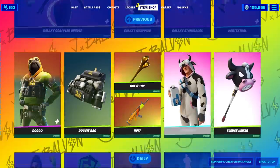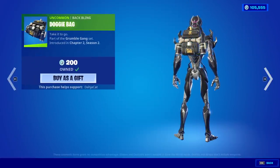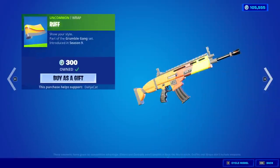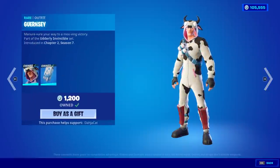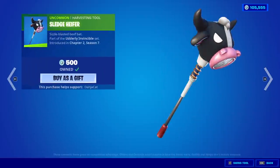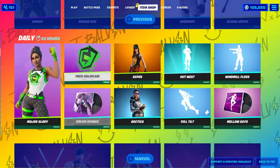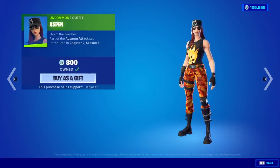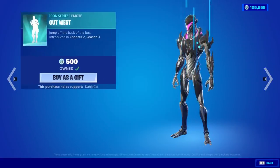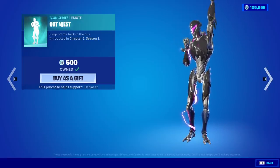Galaxy Grappler Bundle is still here — went over that yesterday. Moving on, we have the Doggo Skin with the Chow Down Back Bling, the Doggy Bag Back Bling, the Chew Toy, and the Rough Wrap. Guernsey is back with the Lack Pack Back Bling — one of the best original skins this season — and the Sledge Heifer. Major Glory is still here; all three of these things are exclusive. Aspen is back, the Artica is back with the Modern Summit Back Bling. The Out West emote is also back — cannot play it because it is copyrighted.